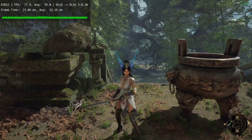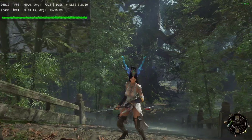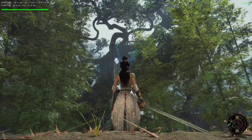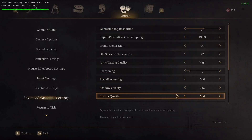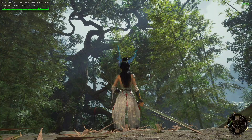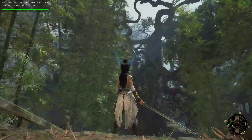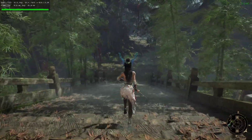Those two settings — shadow and vegetation quality — are very demanding. But one thing to keep in mind: reducing the vegetation quality to low will make all the trees static, like you can see no leaves are moving anywhere. When you change the vegetation quality to medium, you can see all the leaves of the trees are moving. So keep that in mind — if you want a more immersive experience, you don't need to disable vegetation quality, but you will get some FPS from it.